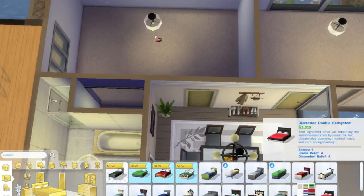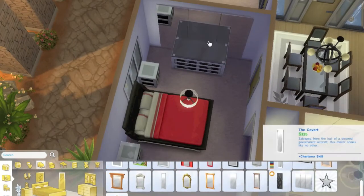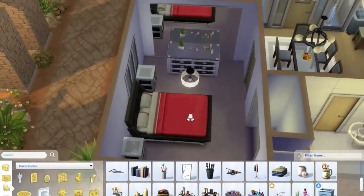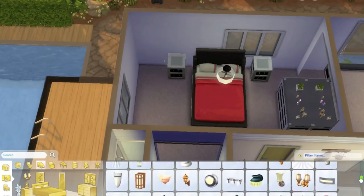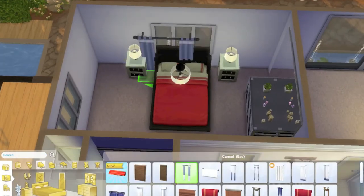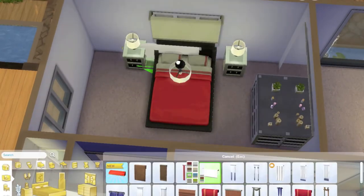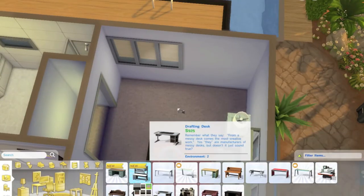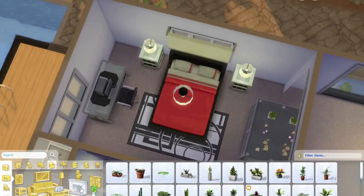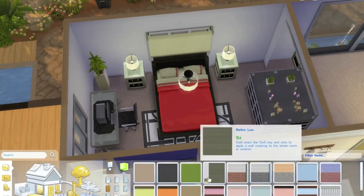Now we are moving on to the master bedroom. The master bedroom and the guest bedroom — they're nothing special, really. I just kind of threw it together more because I was more focused on the living areas. After a while, bedrooms are all getting pretty similar, so I don't like spending as much time on them as I like spending on the kitchen, living room, and dining room. That's where, if you're playing like I do, most of the time is spent — it's not spent in the bedroom.